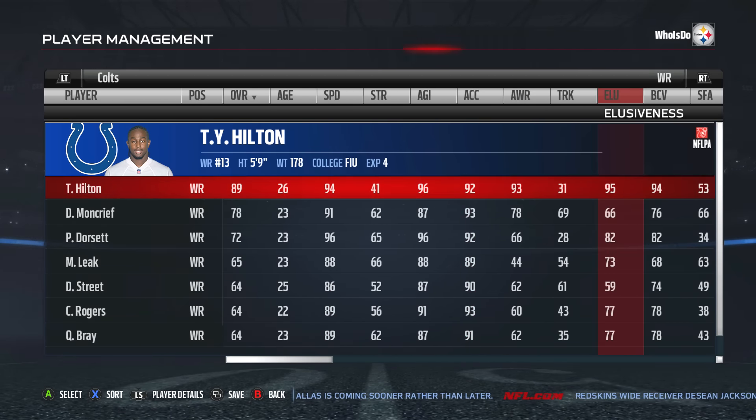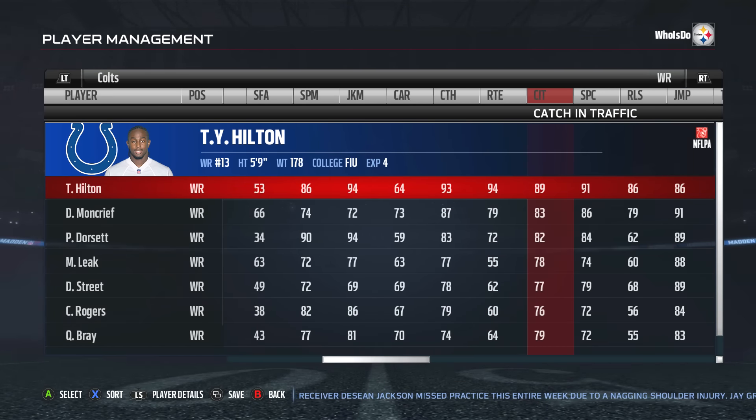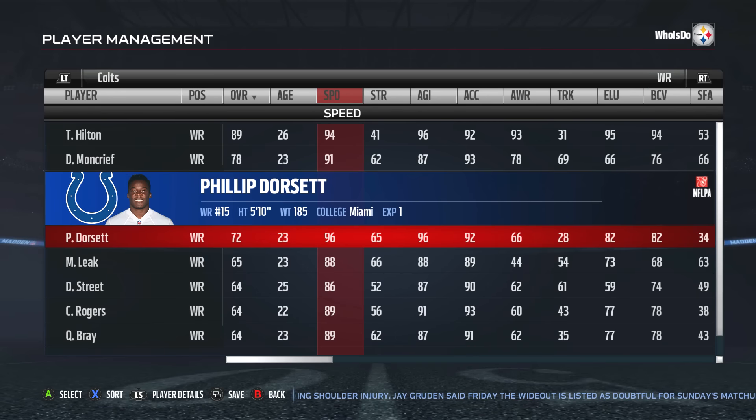Now T.Y. Hilton — this dude is fast. 92 acceleration, 94 speed, his ball carrier vision is a 94, his catch is a 93, route running a 94. Look at all these 90s and high 80s stats. Lots of good things I like about T.Y. Hilton and what he's going to do to defenses.